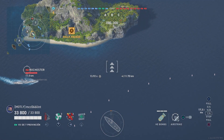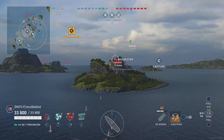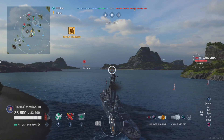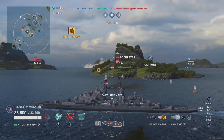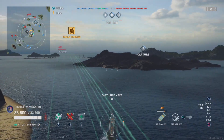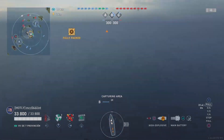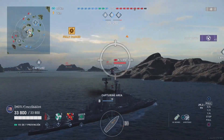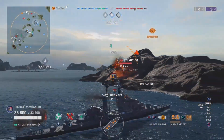We see almost immediately the airstrike feature in operation — he's put an airstrike out on that Rochester. I don't think he actually hit her that time, but the guys are now pushing into Bravo to capture it. The blue team are also taking the Charlie cap. First blood goes to the blue team as New Jersey takes out that Rochester, and there's an airstrike on Atlantico over towards the Alpha cap with shots out as well.